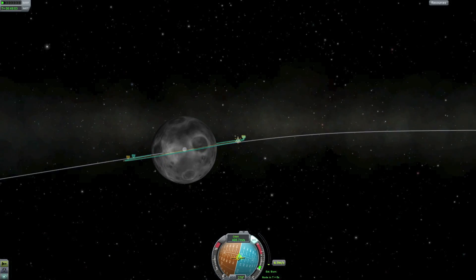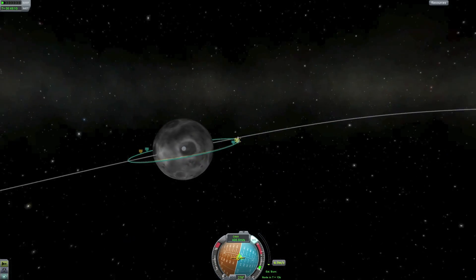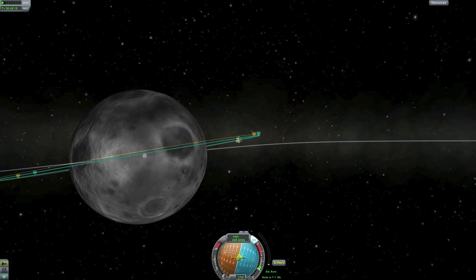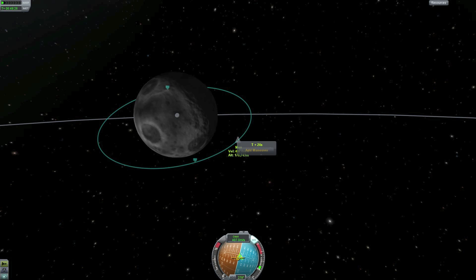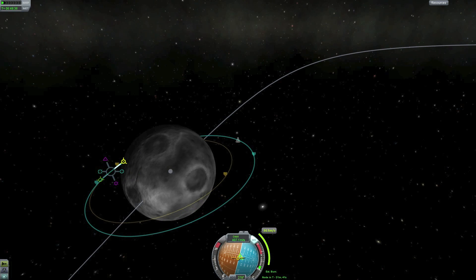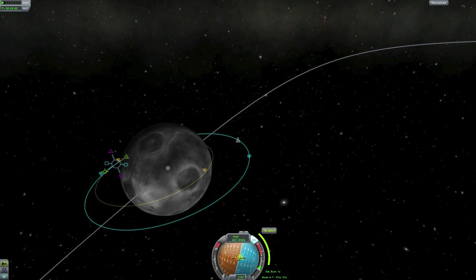Let's find a landing spot. It looks like the dark side is coming around, so we'll probably land somewhere close to a crater or maybe in the middle — we'll see what suits us. I'm using maneuver nodes and finding a trajectory that suits the landing. Only a one-second burn, so that looks very good. Looks like we're going to have plenty of fuel for this after all.